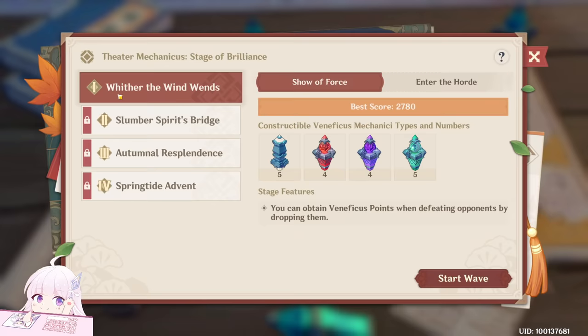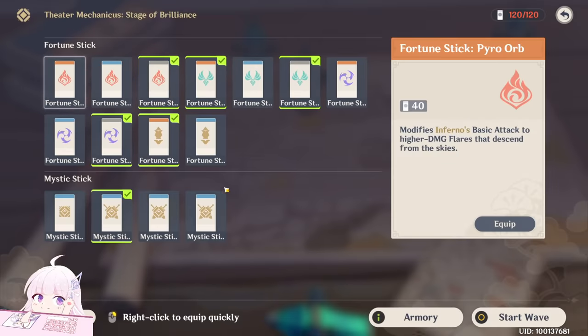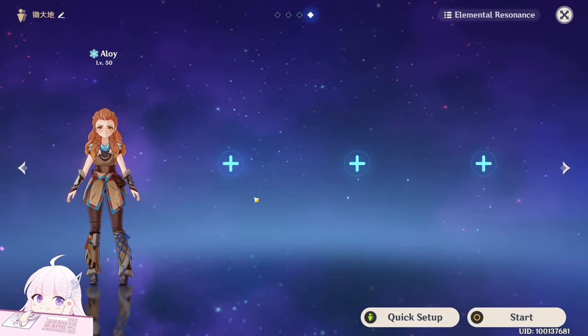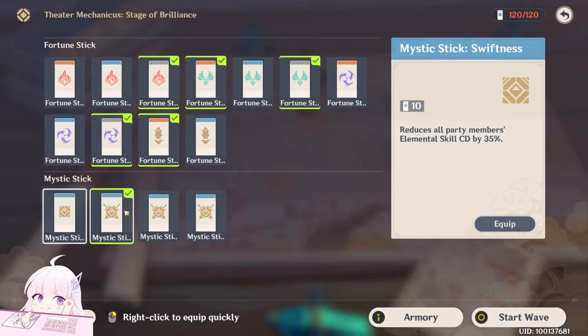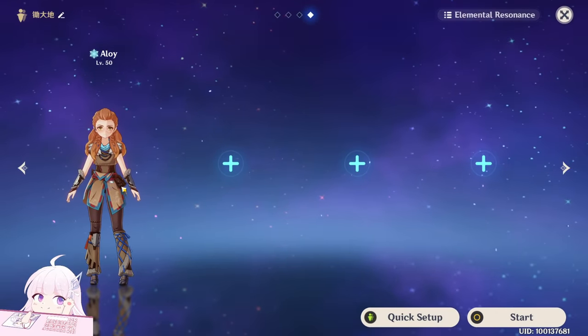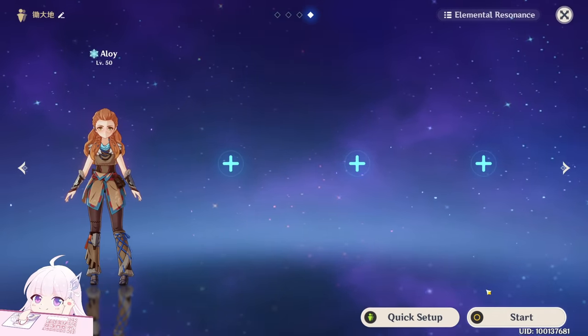For the first Wisps of the Violet Garden level, start the wave and take the bonus buffs shown. I won't use characters' elemental skills to help. There's also a buff which can reduce elemental skill cooldown by 35%. I use Geo Traveler to block enemies and Jean to push enemies down.